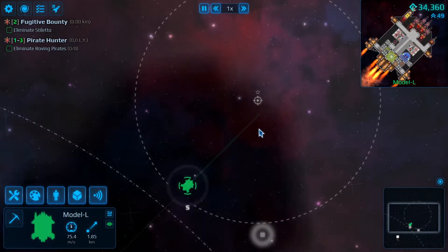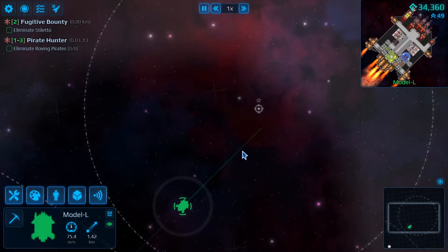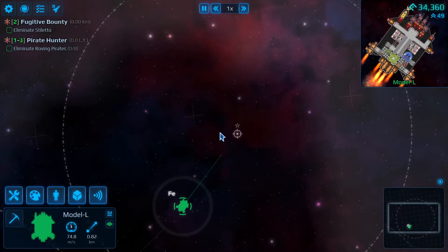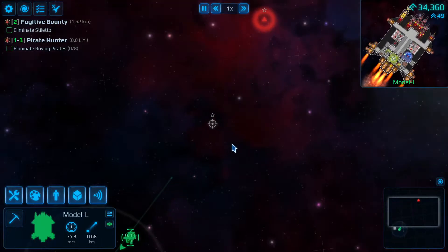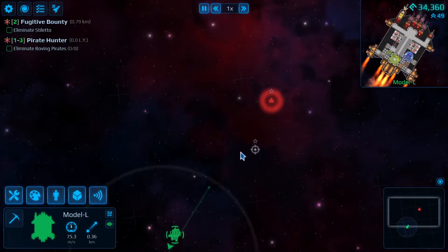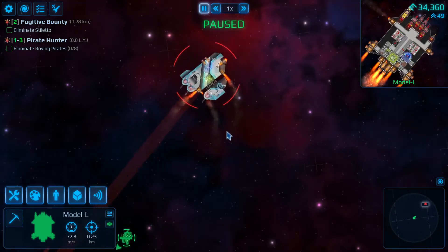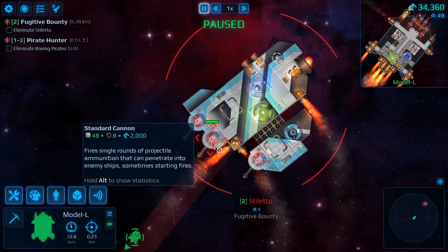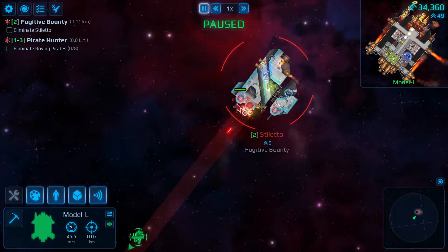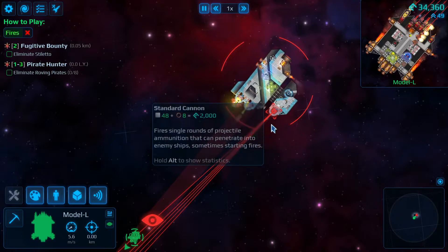Let's have a look — where are you, bad guy? There he is! I should get better sensors on this ship, it's got absolute garbage sensors. Let's get ready to engage the enemy. It's got like three lasers, so we'll take out that laser, and that laser, and then that laser.